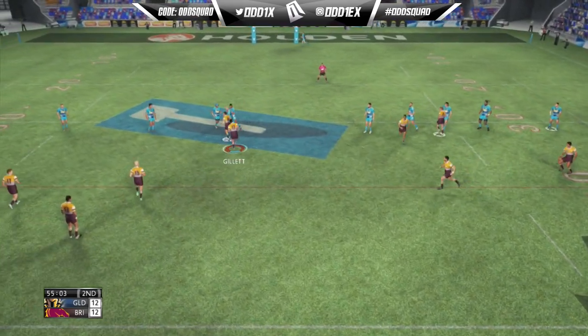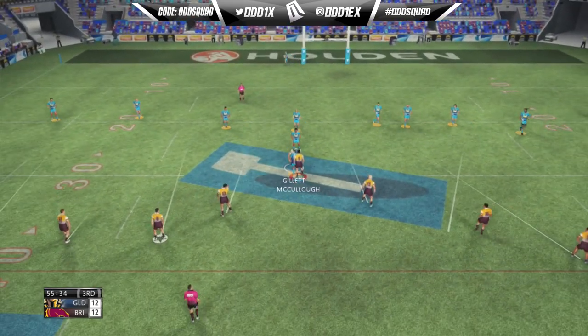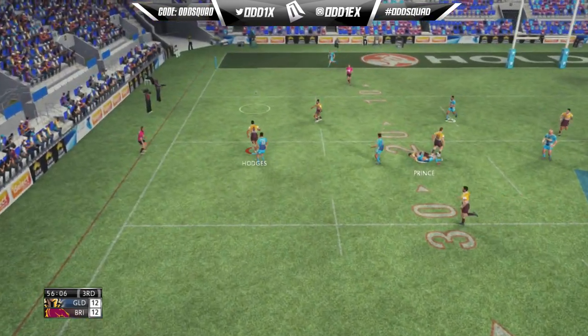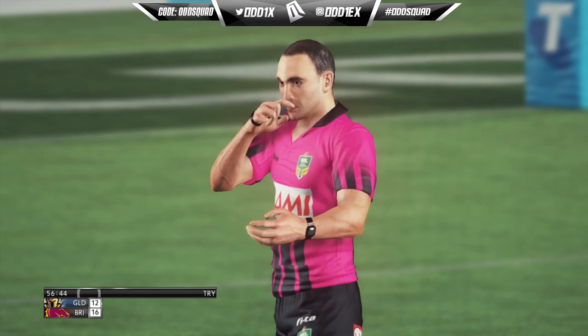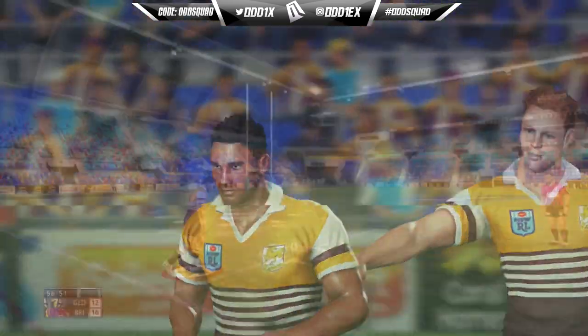Another decent setup to the left — we pop it under to Gillet, almost putting him in space. It looked open but it closed up real quick. As we continue down the left side, we weren't meant to chip it, but it pays off for us in the end. We step past the last defender and it's going to be Hodges crossing for a hat trick.